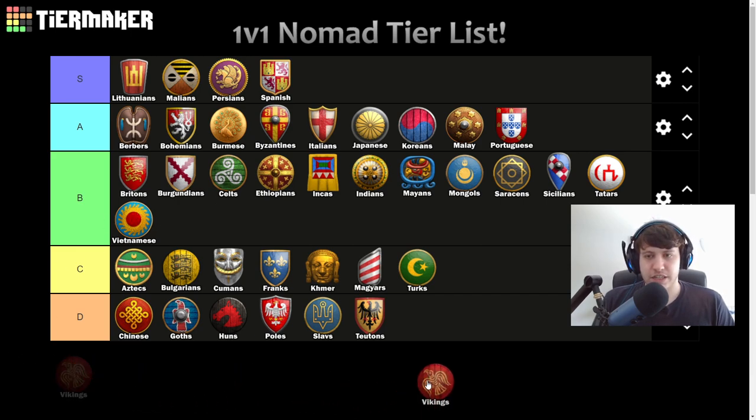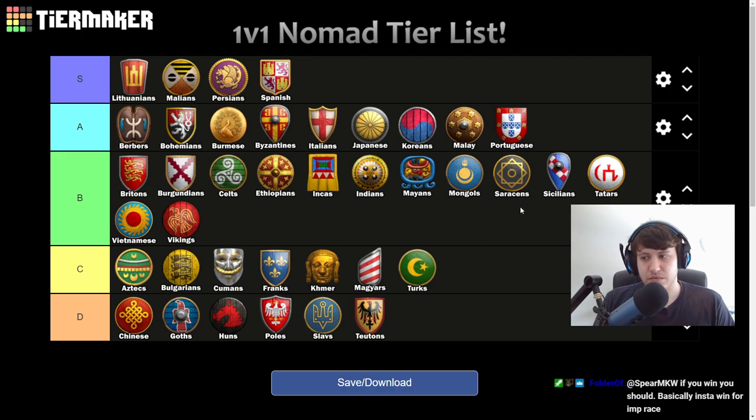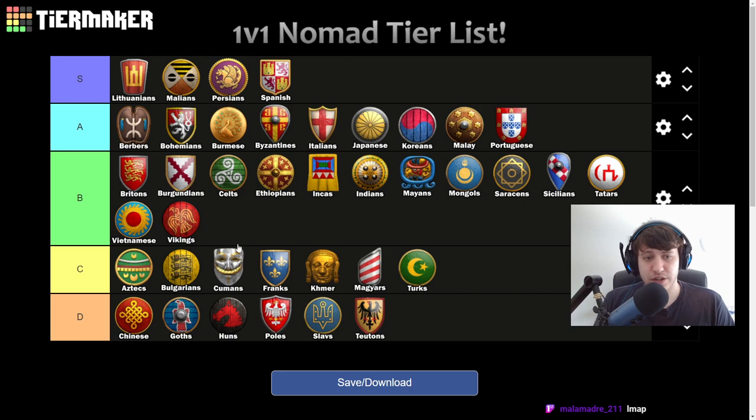Vikings — B tier, maybe. Cheaper dock is nice, and no Fire Galleys can be a bit of an issue. Longboats can be really good. But the big Viking eco bonus — free Wheelbarrow and Handcart — isn't really as impactful when you don't have that many farms early on. And they don't really have the best tech tree in the world, but they're still pretty decent.